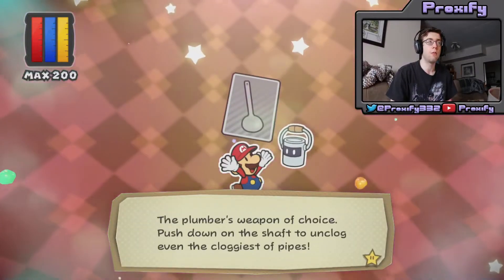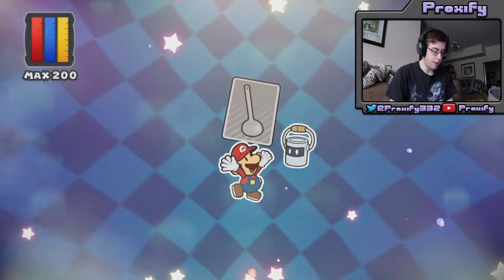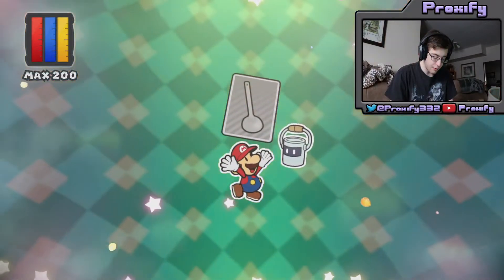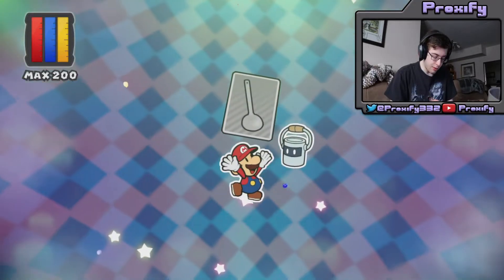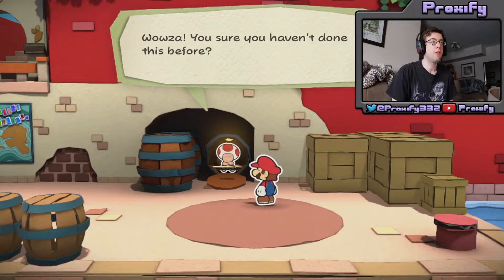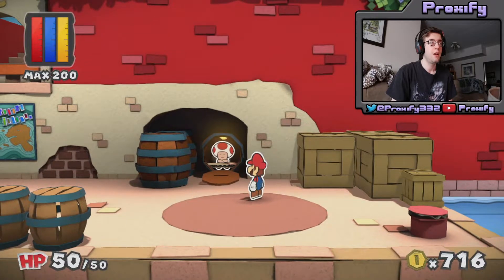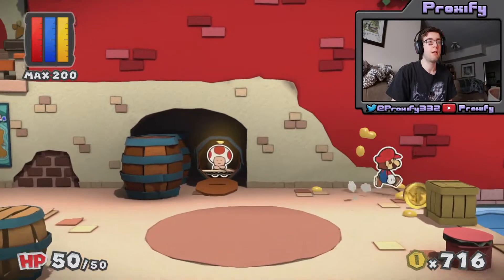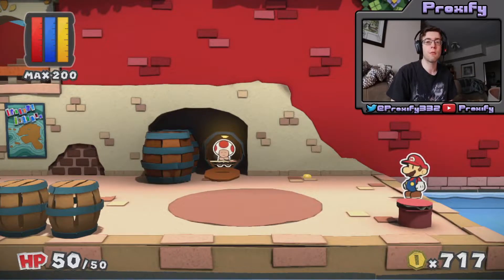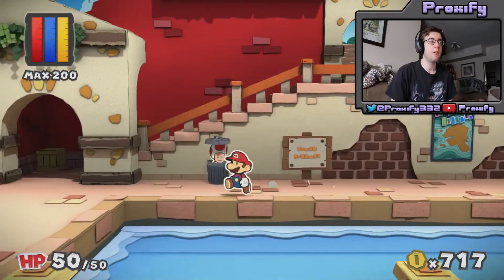Now we can go and head back over to the Indigo Underground and finally go and check out that pipe to see what we got here. Unfortunately, we don't really have too many spots here, so I think what I'm going to do is just go and trash out this hammer here and add it to our inventory. 'Well wowza, you sure haven't done this before.' 'Don't be a stranger — come back whenever you feel like you need to squeeze.' I kind of liked the one in Sticker Star where you can just throw the thing at the board and it literally just transforms into a sticker. But for this one, it's okay.